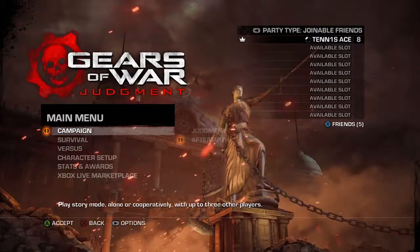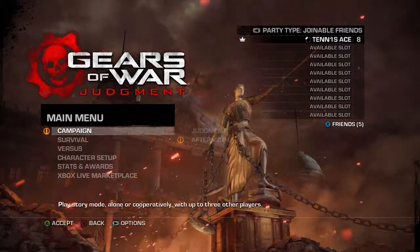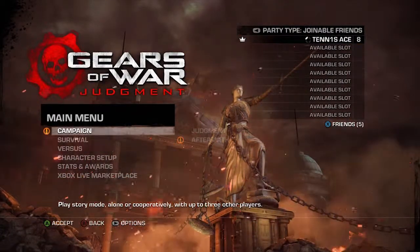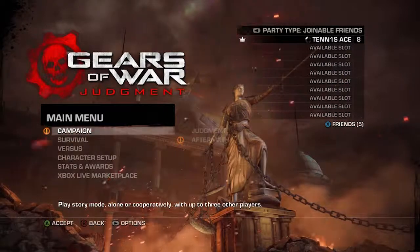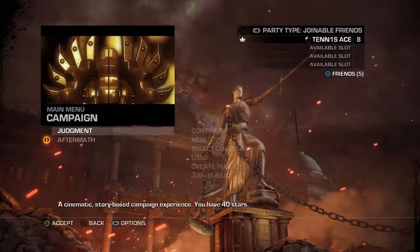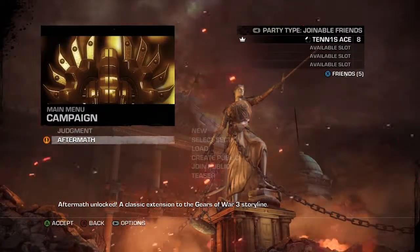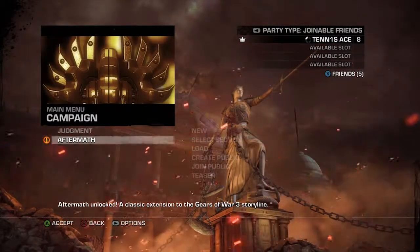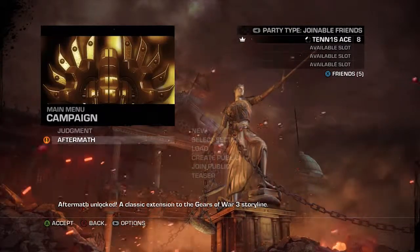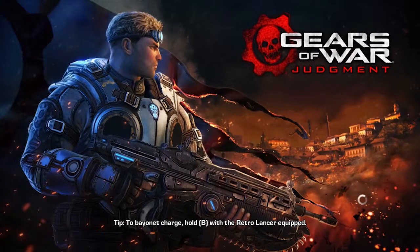Hey, what's going on everyone, Craig here and welcome back to a brand new episode of our Gears of War Judgment single player campaign walkthrough. Hope you guys are having a great day. Today we're going to kick it off right where we left off last time with Paddock's story, and then maybe even getting Cole's story - the last testimony we have to go through. After that I'm pretty sure we're done with the Judgment campaign, but we also unlocked Aftermath.